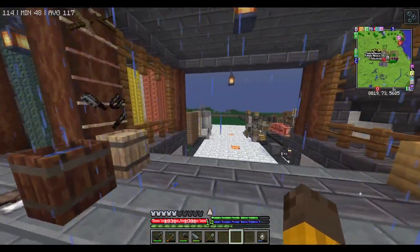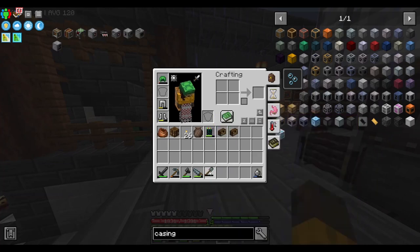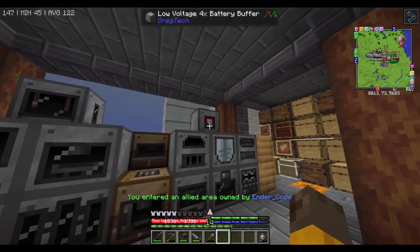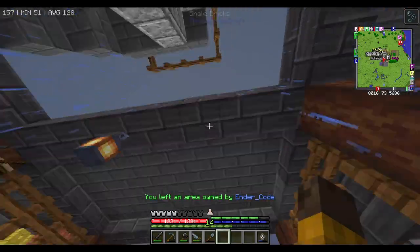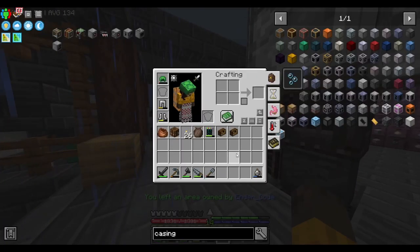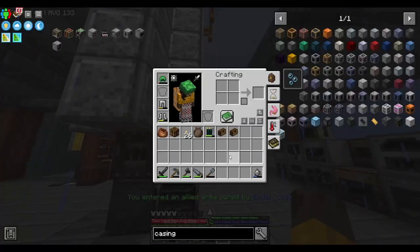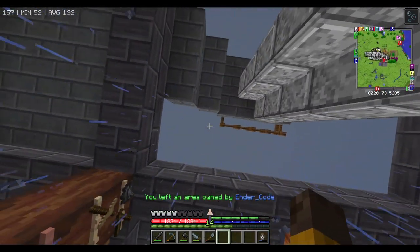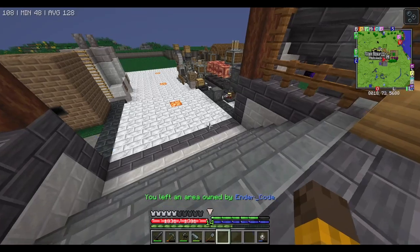Hello everybody, welcome back to All The Mods Gravitas 2. So just because I said this one, we are not gonna be doing any machines at all because we don't have any steel left and I have to make more of them, which is why in today's episode we will make the Create drill. If you've seen other people playing Create, you will see that they have a contraption for the Create drill and that's what we're gonna do today.